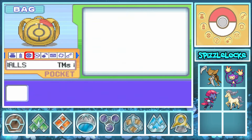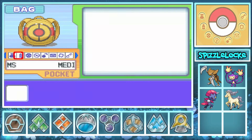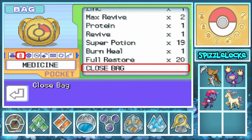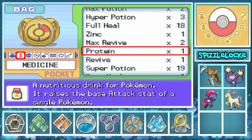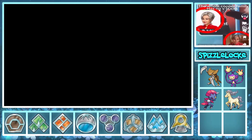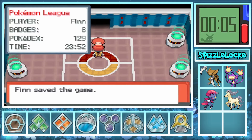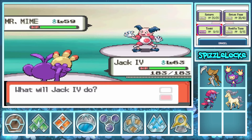We are worse for wear. Do we have any PP Ups? We managed to scrape by by spamming Aqua Jet until KO, and then realization strikes me — do we have any PP Ups? Do we have any Leppa Berries? This is gonna be a long stream tonight. I have no way to restore Slicer X's power points. It's an HM, I can't even remove Waterfall. Thankfully, chat pointed out we had a couple of elixirs, so although we had to be sparing, we had enough PP to get us through the rest of the battles.